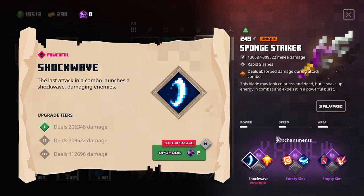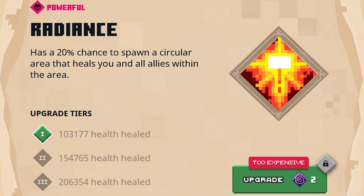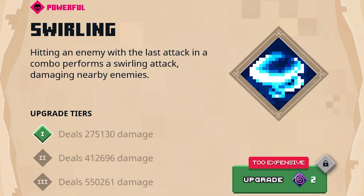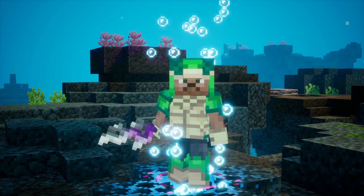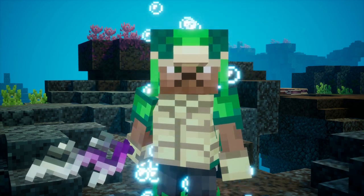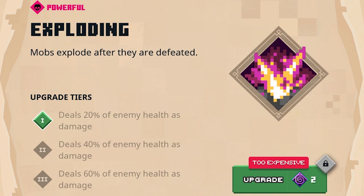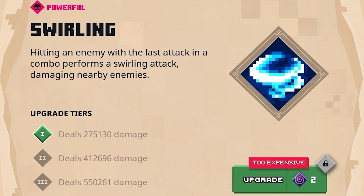First off we have the Shockwave — the last attack in a combo launches a shockwave, damaging enemies. Really nice. Then for healing, I would definitely suggest you guys to get your hands on the Radiance: that's a 20% chance to spawn a circular area that heals all allies within the area, including you of course. Swirling is my favorite — this simply hits all the mobs around you in a circle, so you can definitely tell it's a very nice AoE. And then of course we also have Exploding. I definitely suggest you to only pick this one on very slow weapons, as they have a slow attack animation and the Exploding will take care of the extra defeats. But if you have a quick attack speed, I think Swirling damage is a lot more consistent.